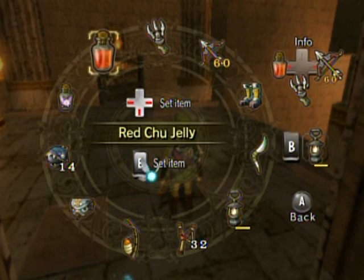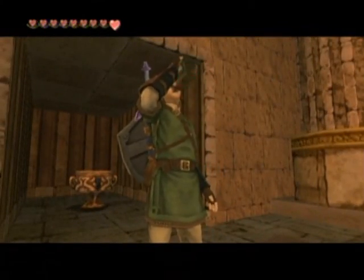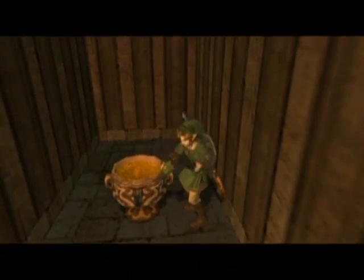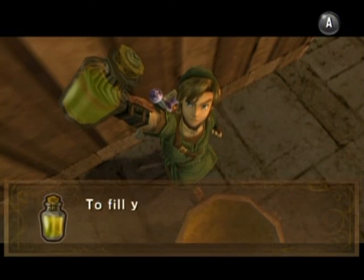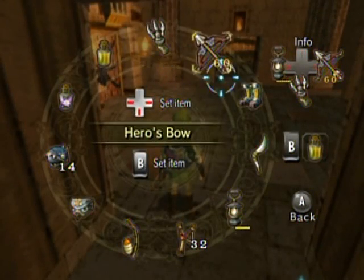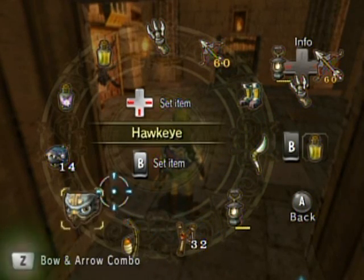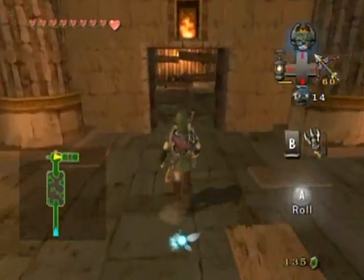Maybe I should stock up on lantern oil as long as I'm here. Probably not the iron boots. I definitely don't need the red chu jelly because of the fact that I have that fairy and that'll revive me when I die instantly. And that's even more handy than the red chu jelly. I'd rather have extra oil just in case.